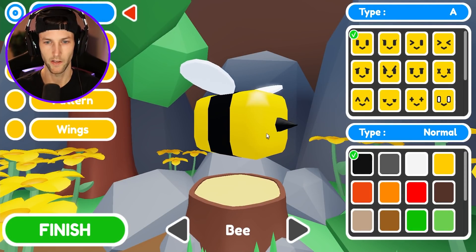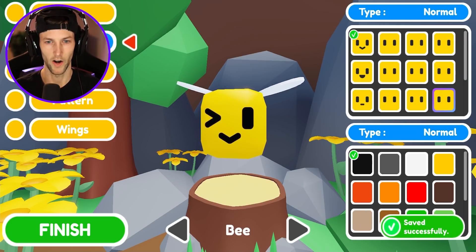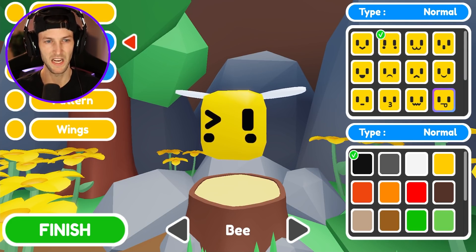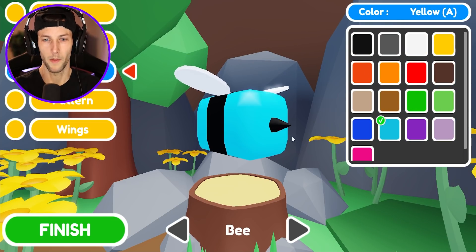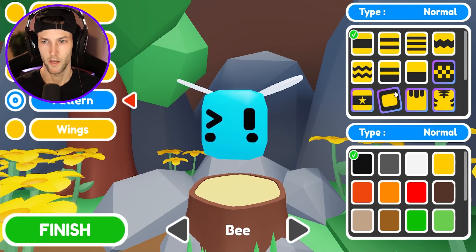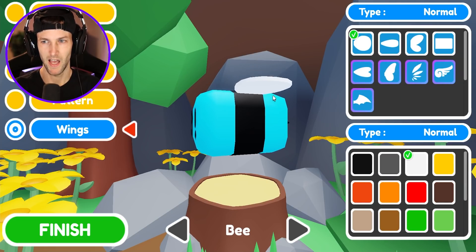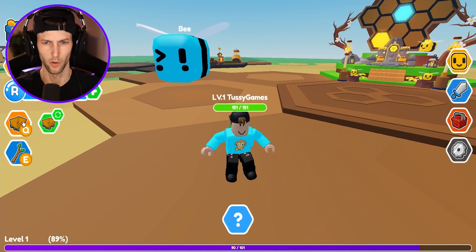We can change his face. Let's change his face — should he have like the little winky face? Let's change his mouth. Actually, I don't think he needs a mouth. He gets the honey with a little stinger right here. Maybe we'll make him like a nice light blue — that way he matches me. I like his pattern, we're going to keep it the same. And I think we're going to keep his wings the same. I think he looks pretty good.